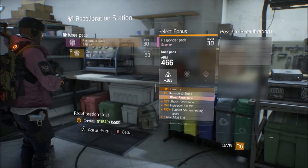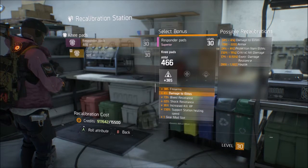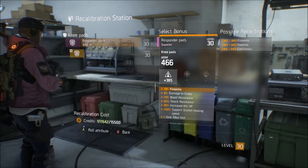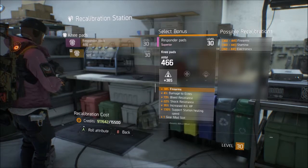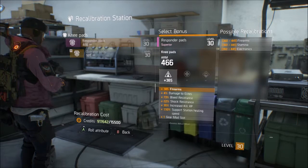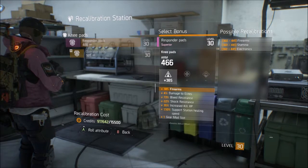So if you select it, you see all these things. You can highlight firearms, and on the right you see all the possible recalibrations you can get. So this has 385 firearms — the max I can get is 441. So if you're trying to get electronics or stamina instead of firearms, if you re-roll this you could get up to 441 for either stamina or electronics. Now, it's a real guess though — it's all luck.